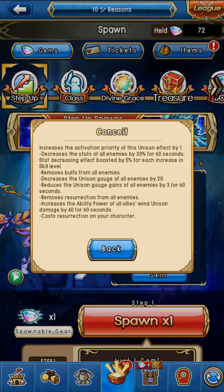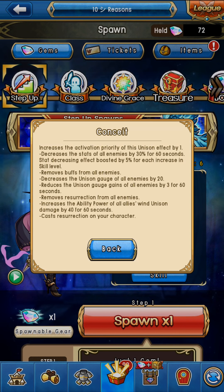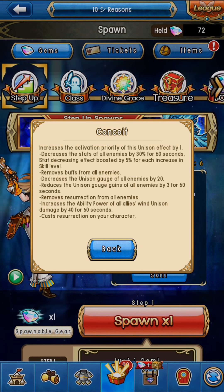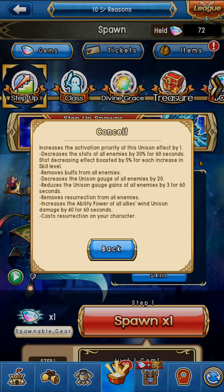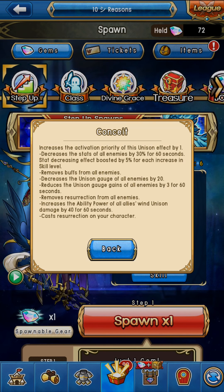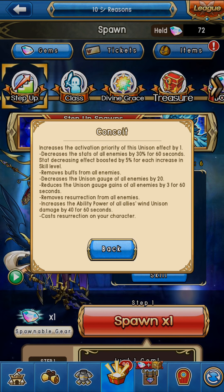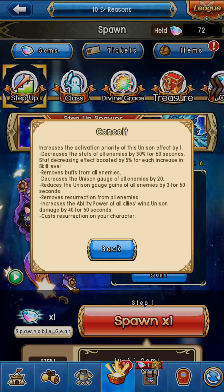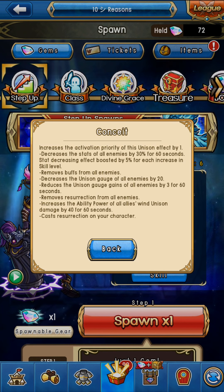The increased activation priority of unison effect by one can definitely be helpful. But let's read the effects first. It decreases the stats of all enemies by 30% for 60 seconds. This gets increased by five for each increase in skill level, so it can go up to 50% - the same as Keyroy. It's a 50% decrease in stats of all enemies for 60 seconds. Then we have buff removal.